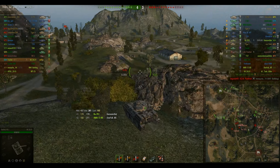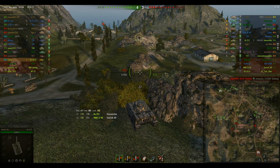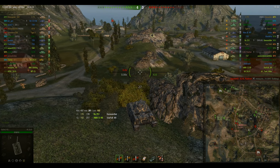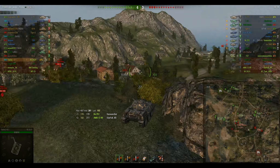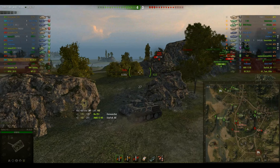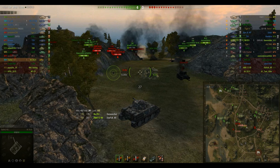One thing you've got to be careful of when you're sitting up here is people coming around the base of the hill will light you up by proxy scouting and expose you to enemy fire. So if you see anybody like this Tiger starting to get too close, I'm going to back out for a second and go back over toward the middle opening to see if I can help out over there.